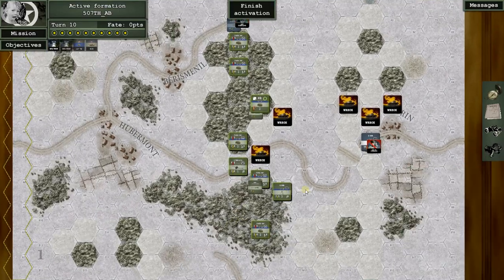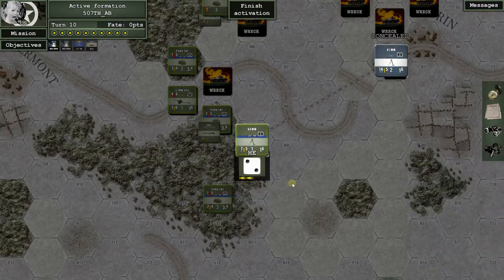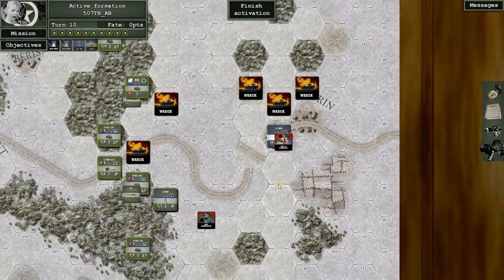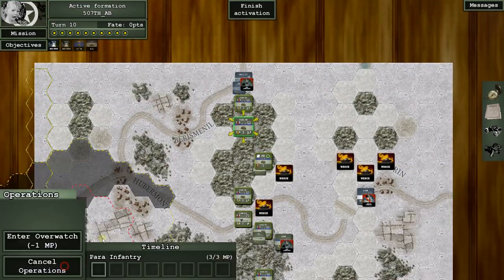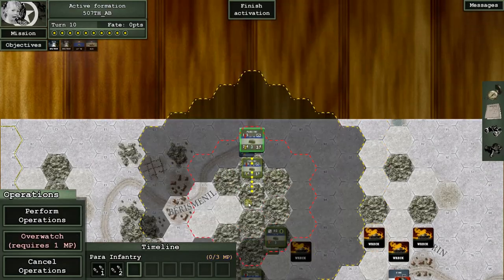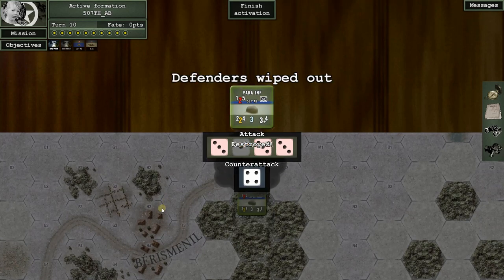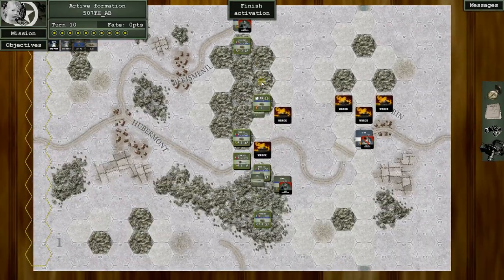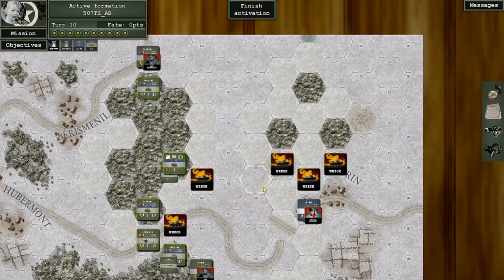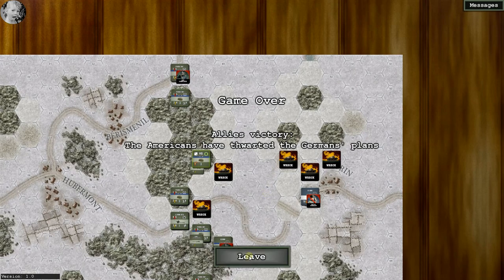It comes to me — there's just about nothing left to do. Fire, perform operations — miss. Now I'm feeling a little froggy — I don't know if I can get away with this, but this unit can move out here and assault. Let's try it — oh my god, they ran them over! I've never done that before — now I know how that works. Finish the activation, turn ends — game over! The Americans have thwarted the German plans.